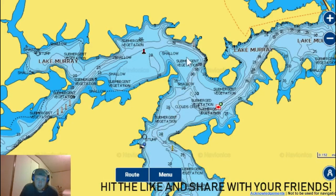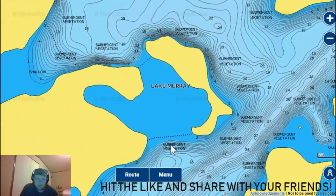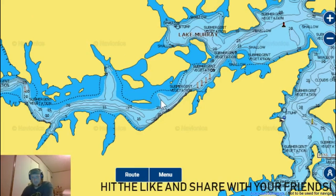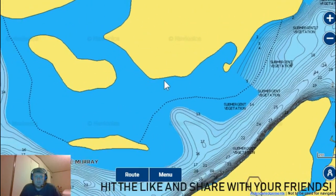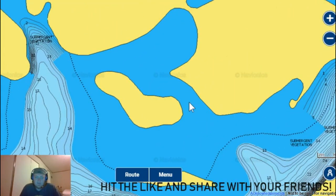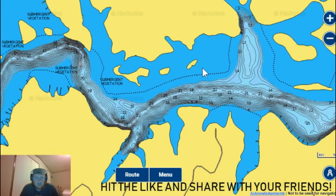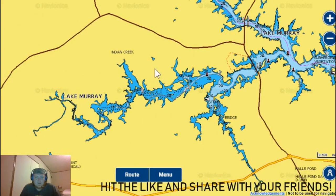Another frog area — starting from Barstow, you go up and around and keep going until you get right here. In this big blue area there'll be some power lines, and you've got Camp Barstow right here. If you have a jon boat you can get in right here, but if you have a bass boat you need to go around. All this right here is good frog fishing — it's nothing but sticks. Right here I've caught a seven-pounder, right here a five-pounder, and right here another five-pounder, all in the same day.